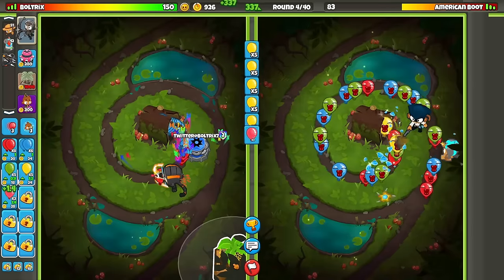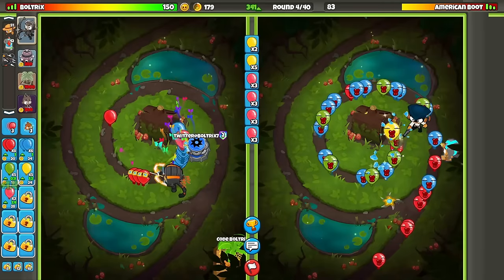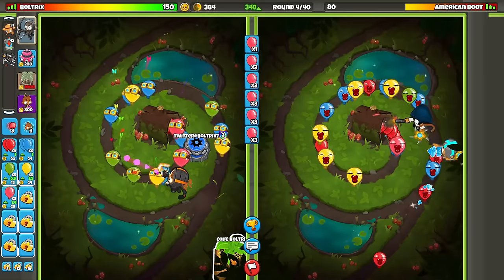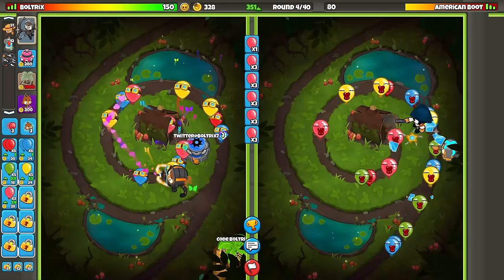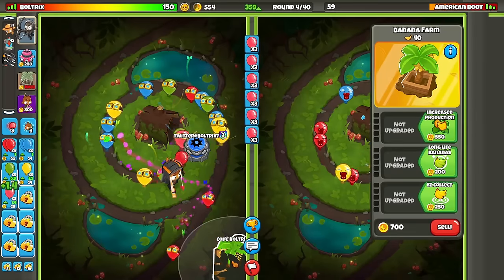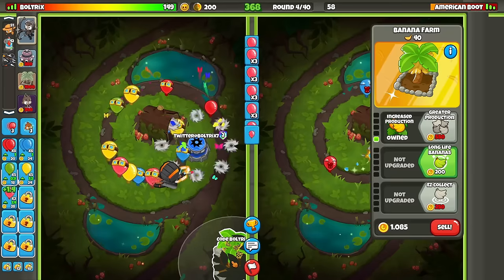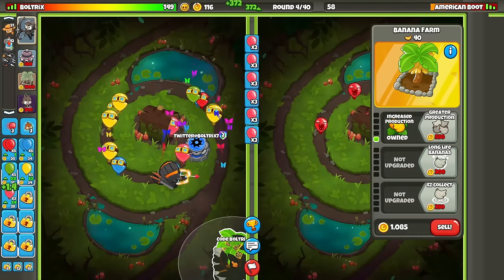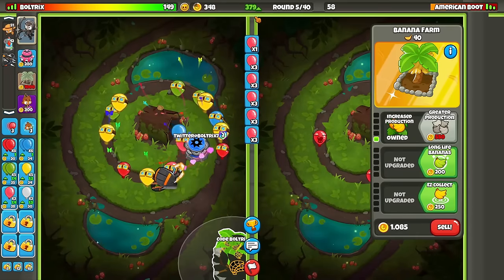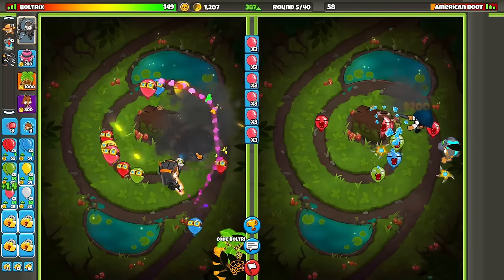We didn't get the farm before the start of round four, which kind of sucks — we didn't gain that extra banana. It's because we are popping these balloons right as they come out the map. The quicker you pop the AI balloons — not the player-sent balloons — the quicker the rounds will end. That's actually good for us because our strategy has a banana farm in it, and farms are round-dependent. They produce a certain number of bananas every single round, whereas eco is time-dependent — it comes in every six seconds.